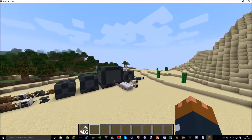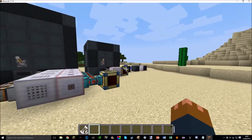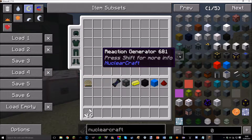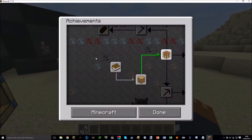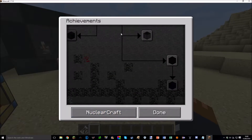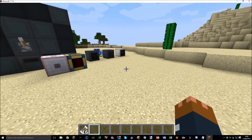The reaction generator was slightly nerfed again — it now only creates 100 RF, so very basic now. Some tweaks were made to achievements as well. If you didn't know, there are actually achievements in NuclearCraft, so you can keep track of your progress with that.